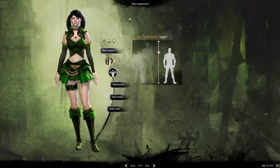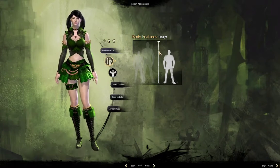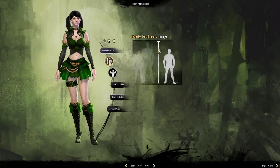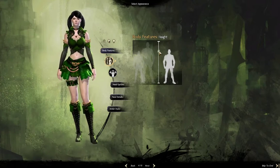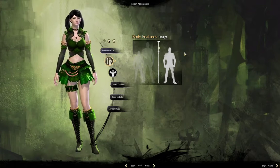First things first, here is your height that you can select. Make your character a little bit taller — average. And that's as far as you can go for a human. Right there, it looks good.